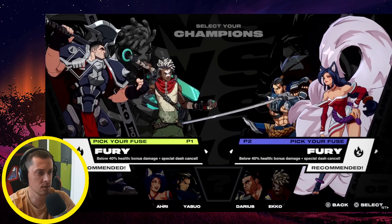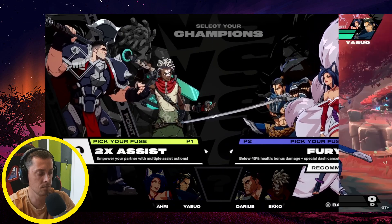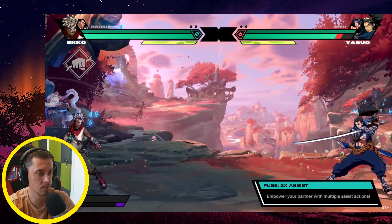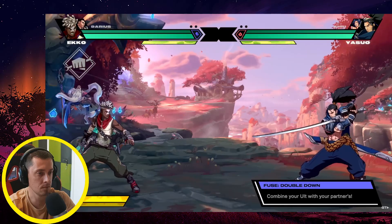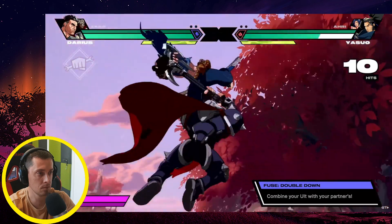Now about the Fuse system — fuses are powerful synergy options that change up your duo's playstyle. For example, the 2x Assist Fuse allows your team to throw out two assists back to back instead of one. Another fuse option is Double Down, which lets you and your duo link ultimates together: during any level one ult, your teammate can also ult with you one after another to deal massive damage.